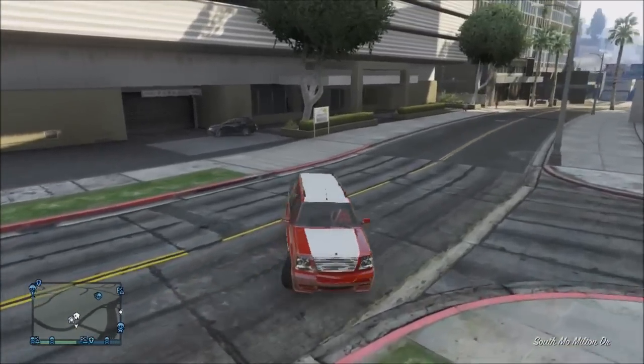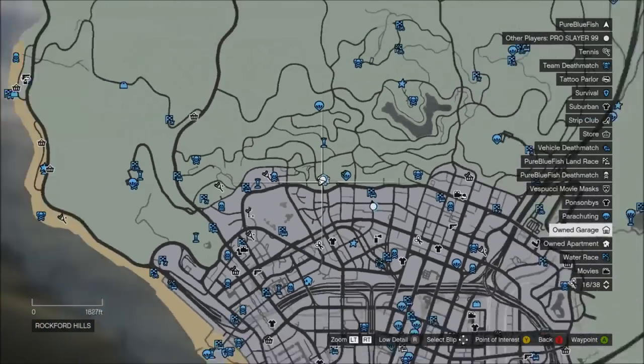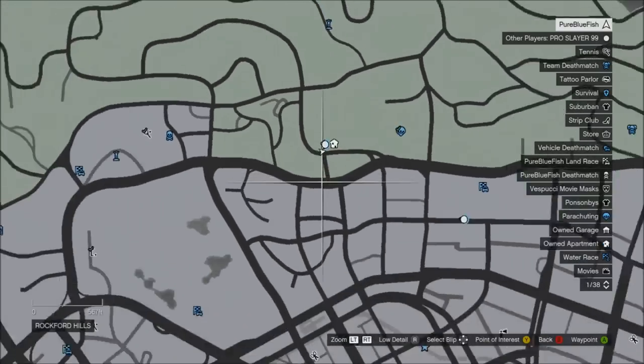Hey guys, it's pure redfisher. Today I'm gonna be showing you guys three new secret spots in GTA 5 Online. They all give you god mode and you can control your friends, kill enemies with it. It's very fun to do and explore. Basically, what you're gonna want to do is go up here for the first spot.